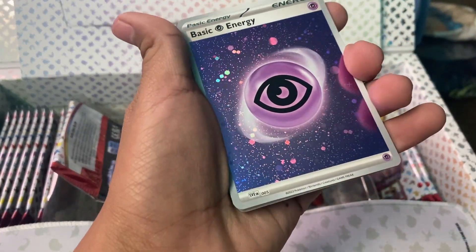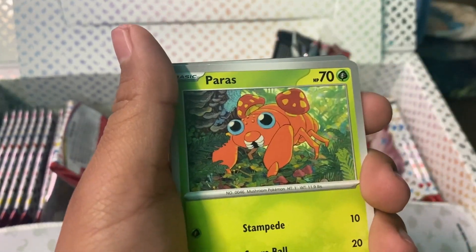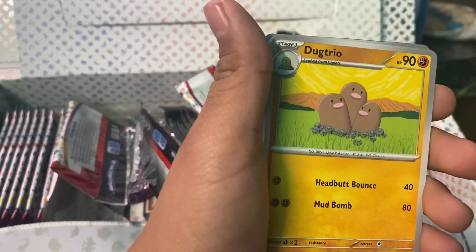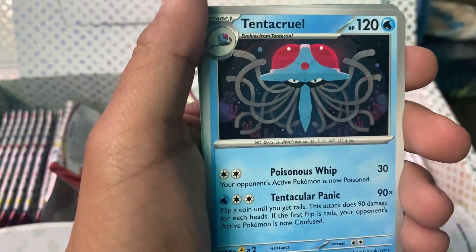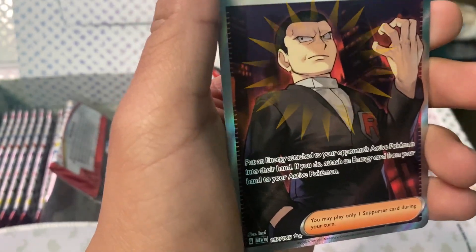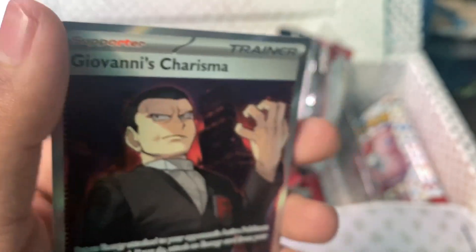This is actually a different psychic energy — a special one. We got a Paras, Voltorb, Krabby, Sandshrew, Dugtrio, Tentacruel, Persian, Jigglypuff. And last we have a full art Giovanni's Charisma — this is a two-star. Yeah, this is a two-star. We got Giovanni's Charisma full art. That's awesome.